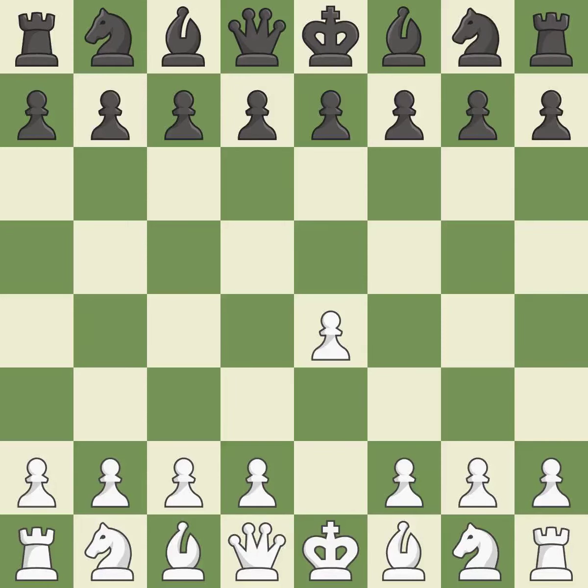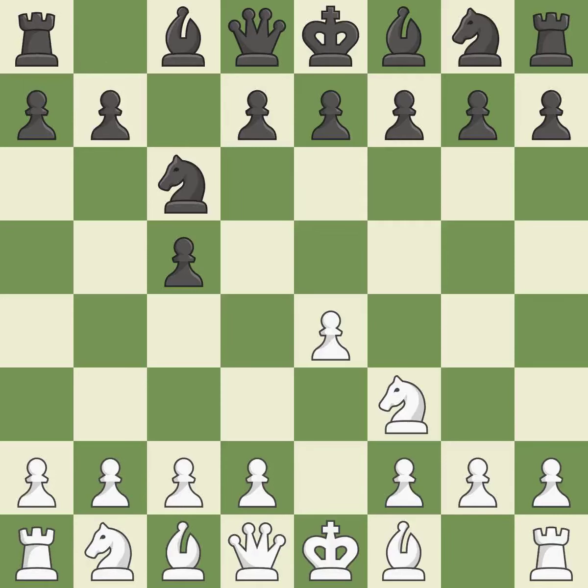Sharp games are frequently the result of starting with the king's pawn, since it dominates the center and frees up the bishop and queen on the light squares. The c-pawn in the Sicilian Defense controls the d4 square. Nf3 moves the knight toward the center in anticipation of a pawn push on d4, where it will be ready to retake the piece if black captures on d4.